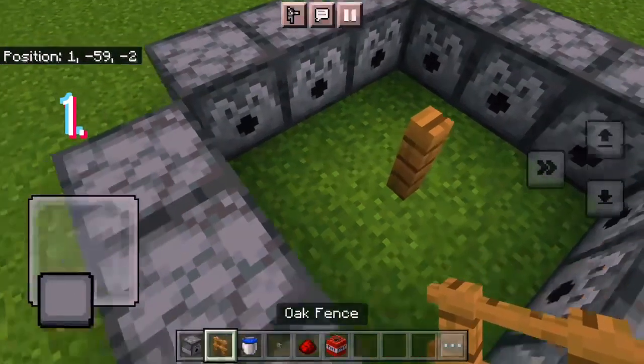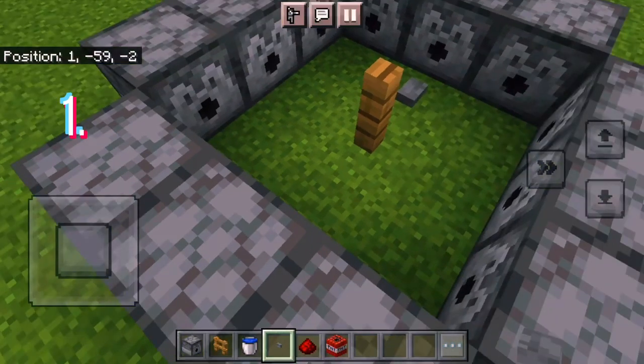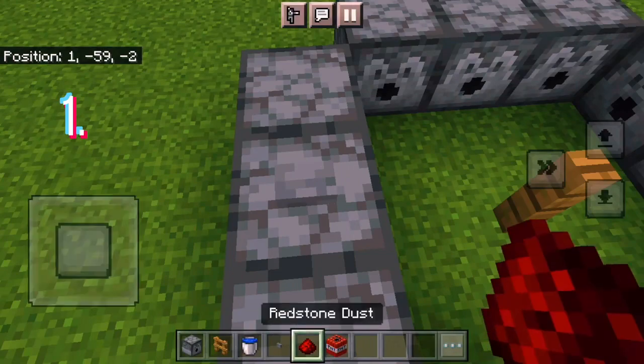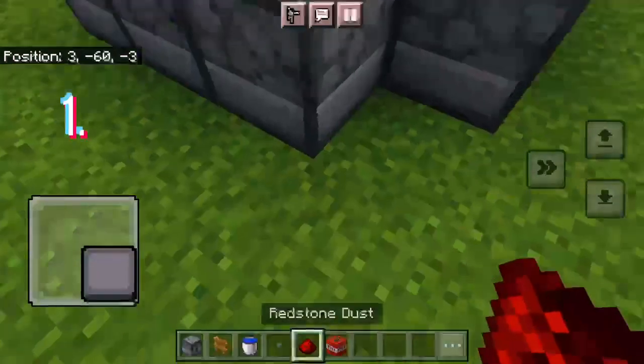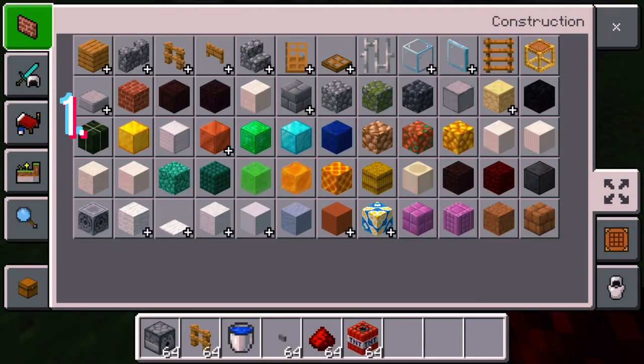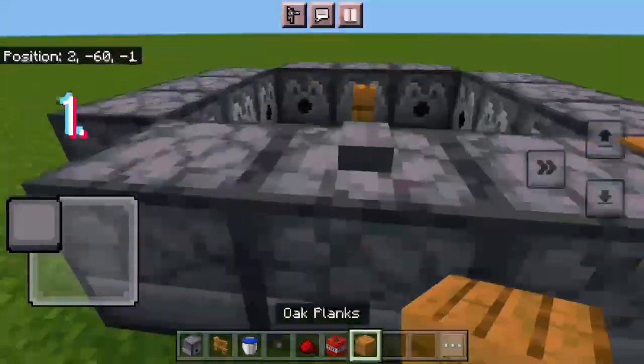Place a square of three dispensers, then put an oak fence in the middle of them, and put a button on any one — it doesn't matter which, but I recommend a middle side. We also need oak planks, or just any block, which you'll place on the corner.